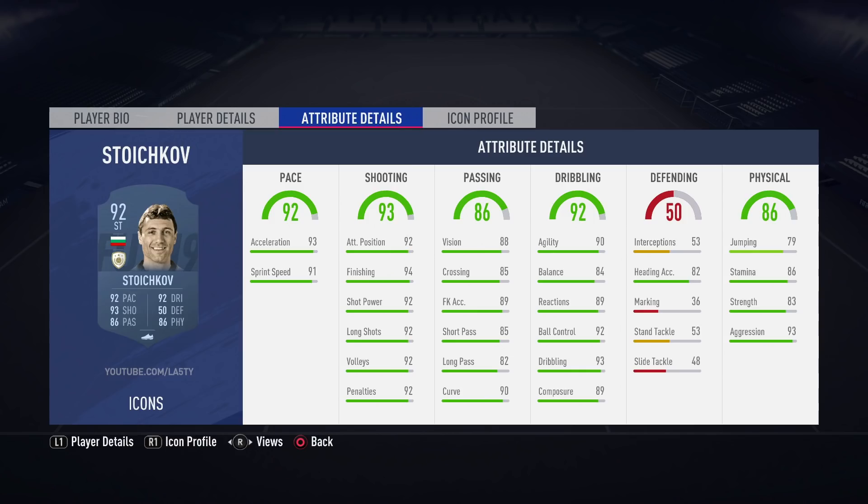One we can sort of skip by is Christian Vieri. He has an 86-rated version, an 88, and a prime 90. However, when you see the pace and dribbling stats, it doesn't really fill you with the want to use him the way Stoichkov does. I'm not super interested in using Vieri, but maybe if you're someone that plays aerial football and wants a target man, he could be a good option.